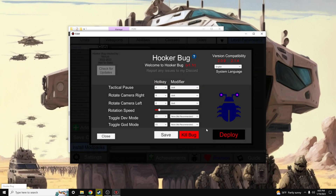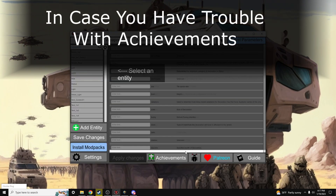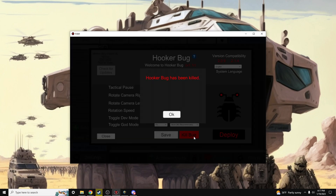If you change any of these hotkeys, you will need to save. Keep in mind, you will know that Hookerbug is running and installed correctly when the icon changes from black to a different color and the little antennae are blinking. For the launch scenario, rotate camera right and rotate camera left are needed. If you have problems and don't see any notification, please attempt to kill Hookerbug and redeploy it.